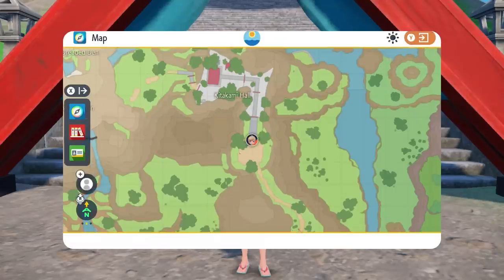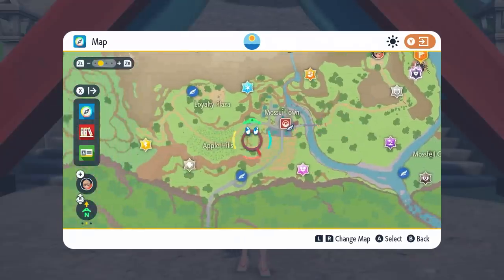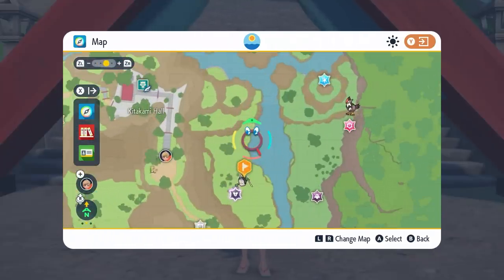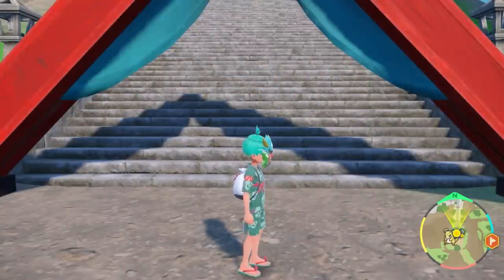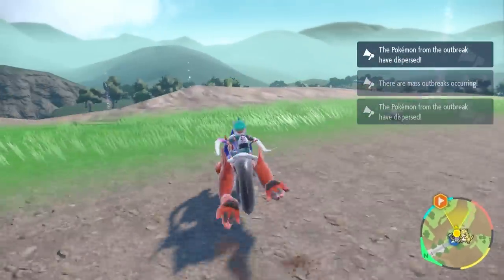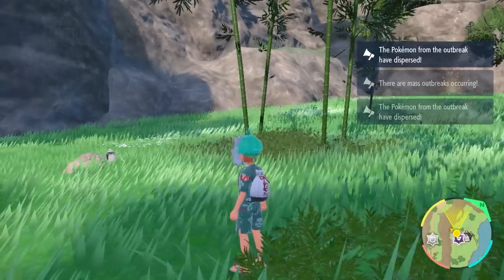Using Encounter Power Level 2 for Ghost type Pokemon, I got a Poltergeist mass outbreak in about 20 minutes. You can go up to Level 3, but it would cost you Herba Mystica so it's probably not worth it. Just bear in mind this process might take a little bit longer, or you might get lucky and get that Poltergeist mass outbreak appearing a lot quicker as well.